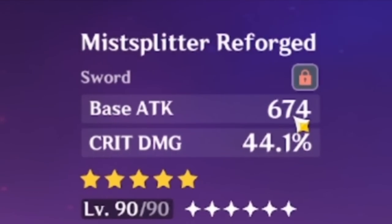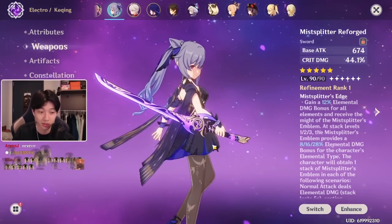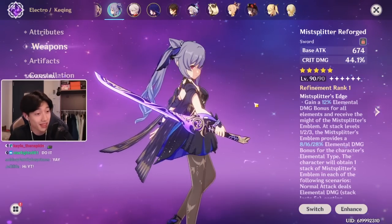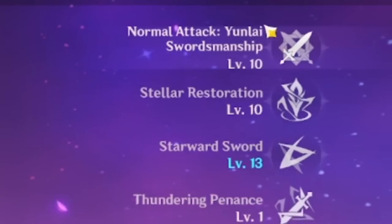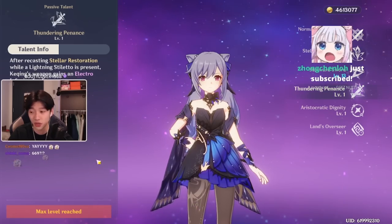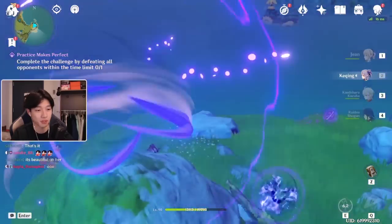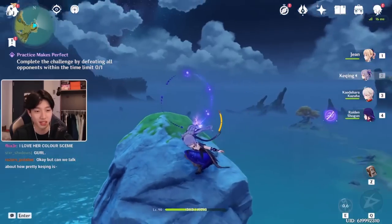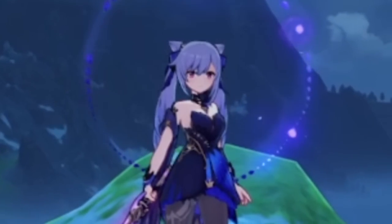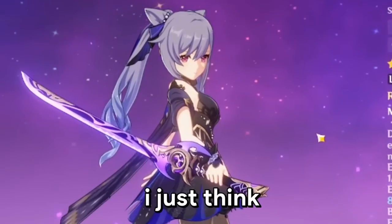It gives 674 base attack, which is extremely, extremely high. Plus, doesn't the purple just complement her whole color scheme so well? This is the best weapon in the game. Aside from the fact that it does provide an elemental damage bonus, which is super useful for her because if we take a look at her talents — obviously triple crowned for the past half a year — anytime she casts her E skill, Ka-ching will gain an electro infusion for five seconds on her sword, meaning all her attacks become electro. That's why this elemental damage bonus is so useful, and I just think Mist Splitter looks super cool.